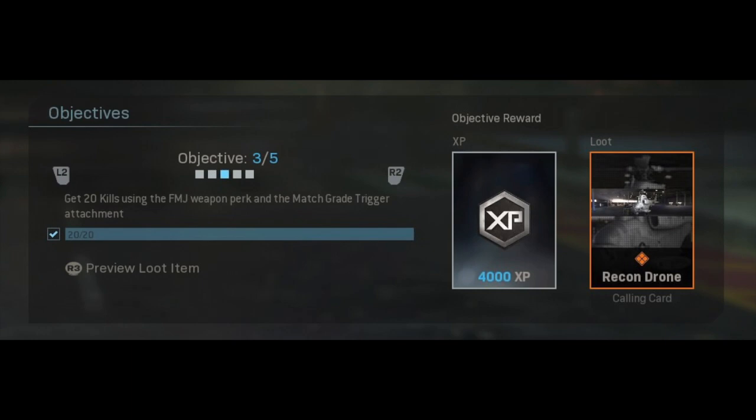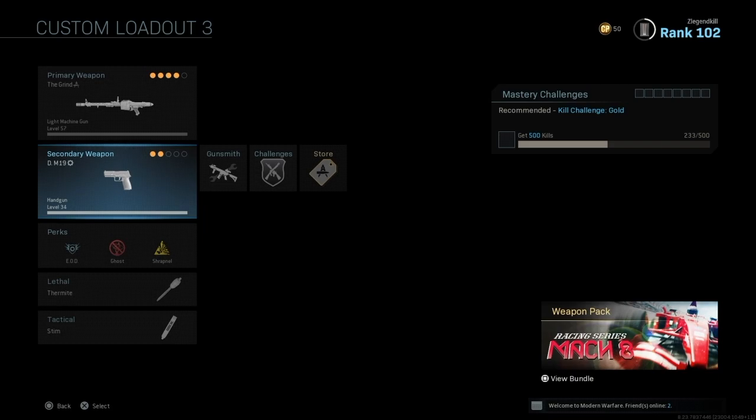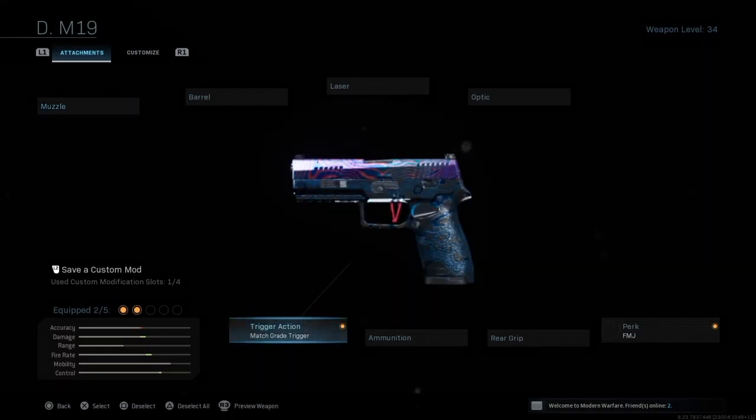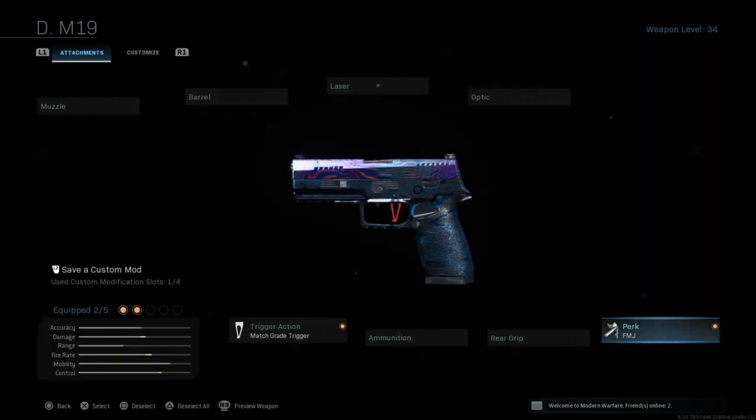For the third objective, what you have to do is get 20 kills using the FMJ weapon perk and the Match Grade Trigger attachment. I picked the M19 pistol with the Match Grade Trigger and the FMJ attachment, and what you're going to do is just get kills with it.